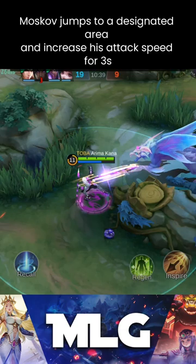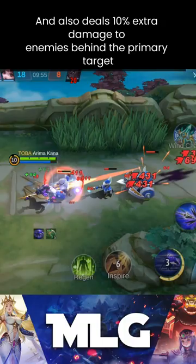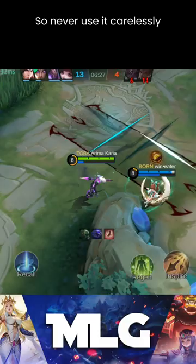First skill: Moskov jumps to a designated area, increases attack speed for 3 seconds, and deals 10% extra damage to the enemies behind the primary target. This is his only skill to reposition himself, so never use it carelessly.